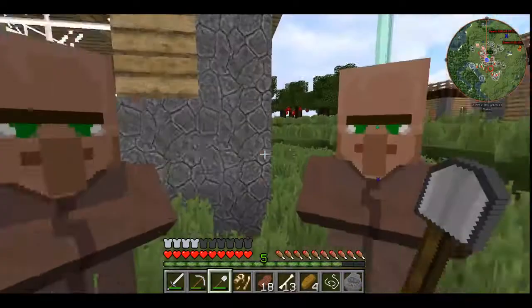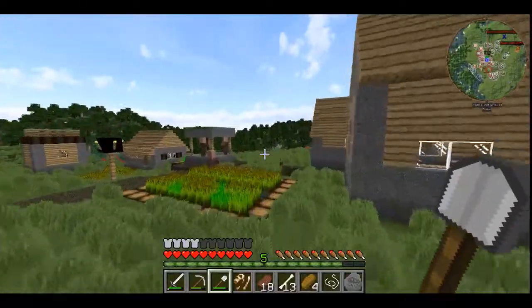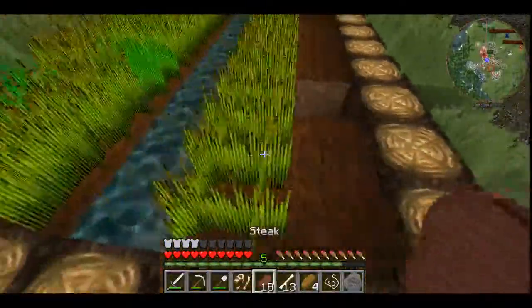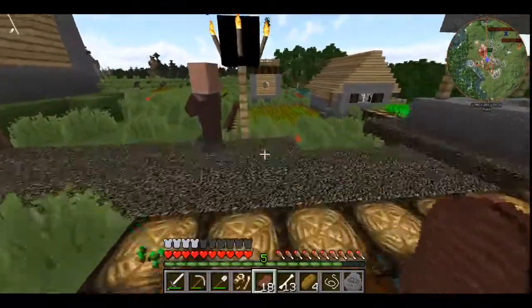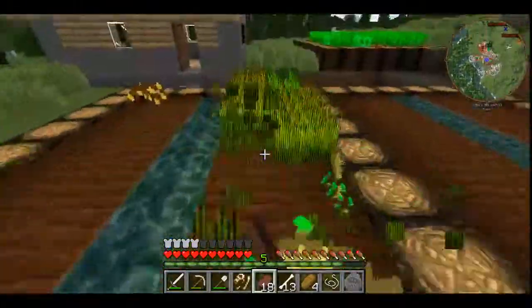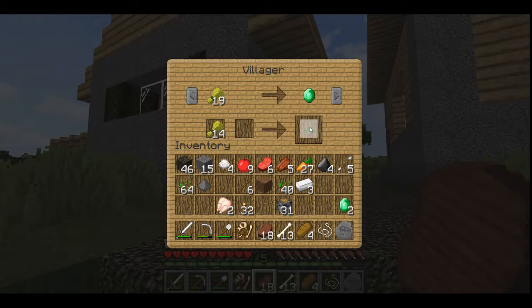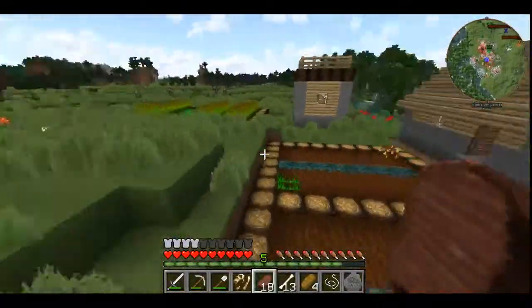And an emerald! Let's do a couple trades with these villagers, because you never know what their second unlock is going to be. I'm going to be getting rid of all of this wheat anyway, so now is better than never. Wheat — let's get an emerald. Thank you. There's another piece of wheat right here.